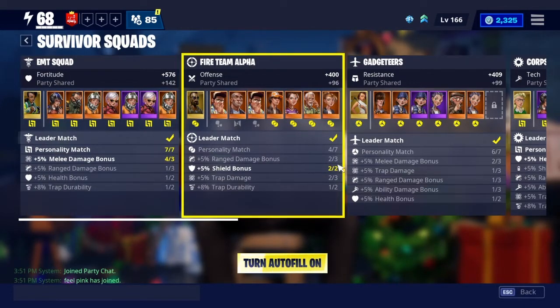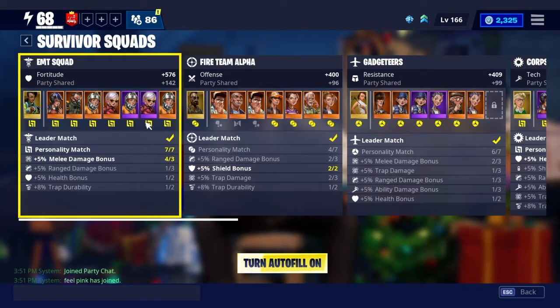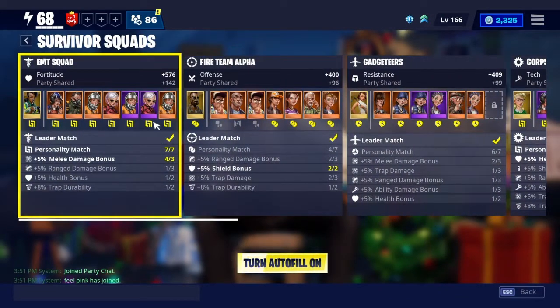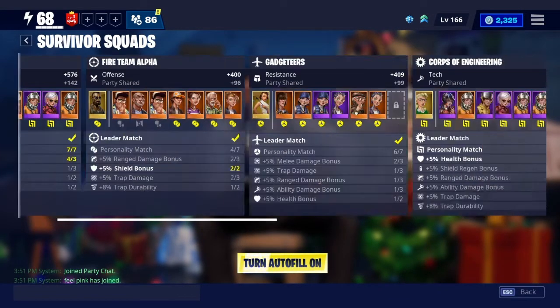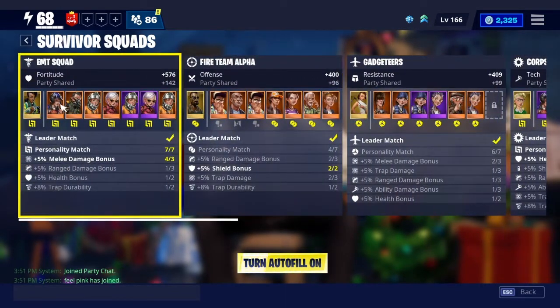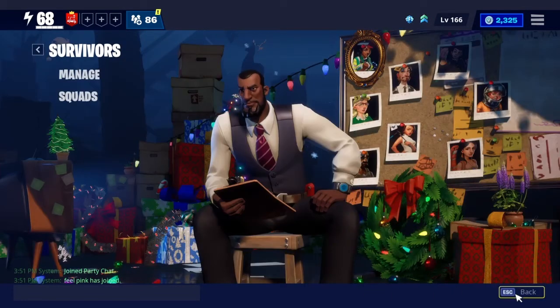All the extra stuff I'm not going to get into because it's a lot more complicated than just the personalities and the leader matches. You can also see the personalities by scrolling over your Survivors. The way you get more slots — when you first start out you'll have the leader and a few others you can put in, and it'll show plus signs for locked slots. The way you get more is by doing Storm Shield defenses, and then you'll level them up.